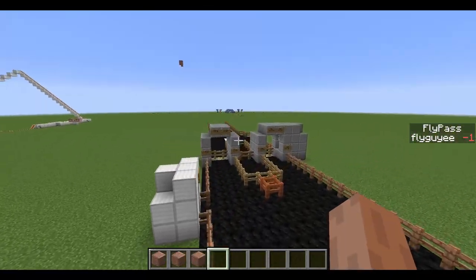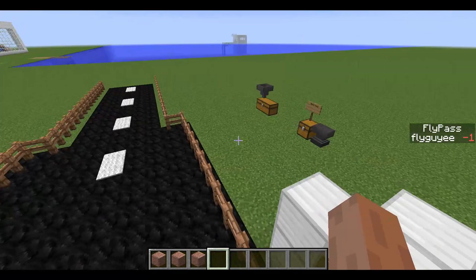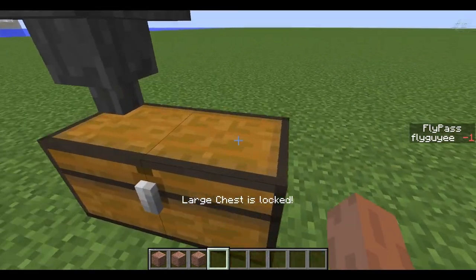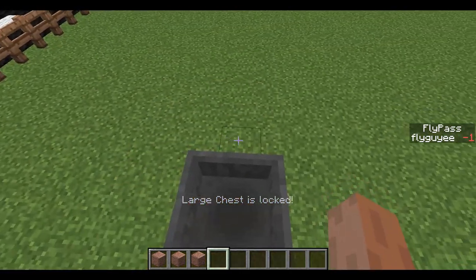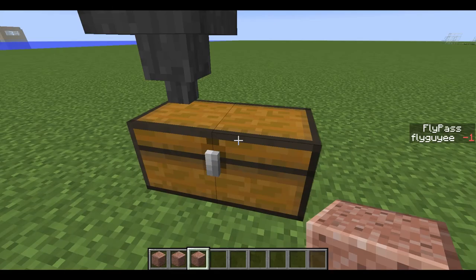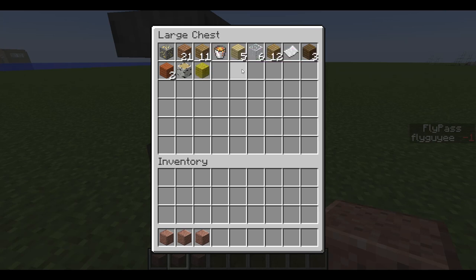Now of course we have these toll booths to make a profit. In this case, all the items — whether it's planks or other miscellaneous items — get teleported over to this chest over here for collection. And as you can see, it's locked. In case you don't know what that means, it means that the only way we could open the chest is if we're holding an item with the password as its name. So this regular block isn't working. We have one that says FlyGuyE and one that says Fly — the password is FlyGuyE. If we use the Fly one, it's not going to work. But once we hold the FlyGuyE block, it works and we can access all our items.